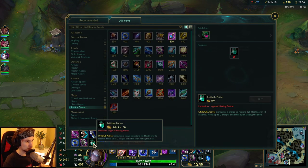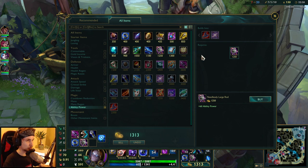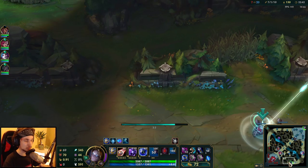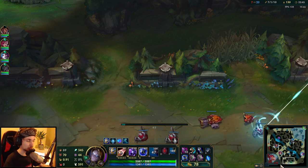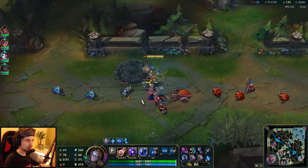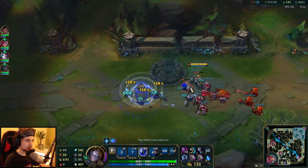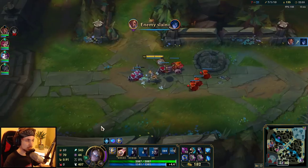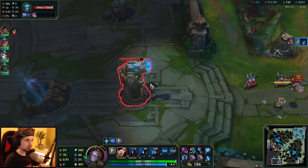We're going to go back and buy — sell the elixir and buy the next item. I'll just TP in immediately because this game is going to be a quick one from now. These guys are fighting right here — everyone on the enemy team seems to be dealt with.